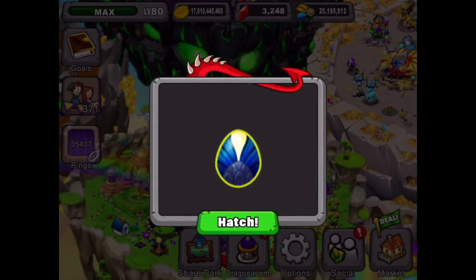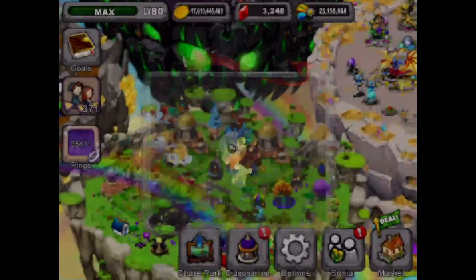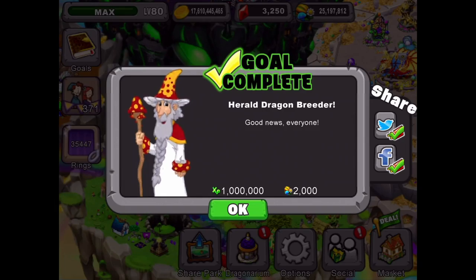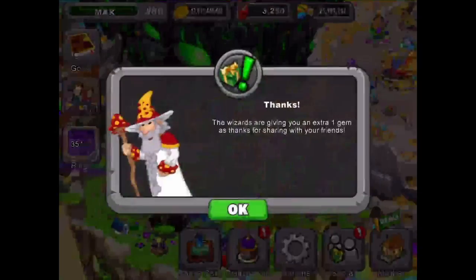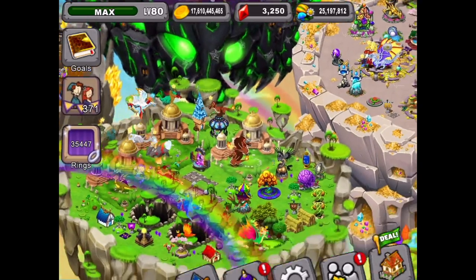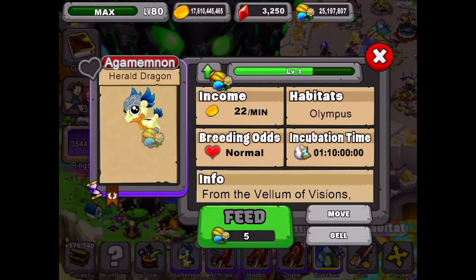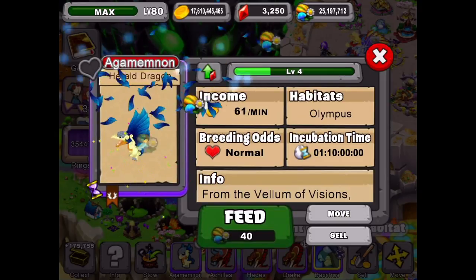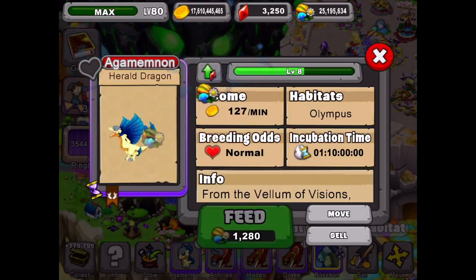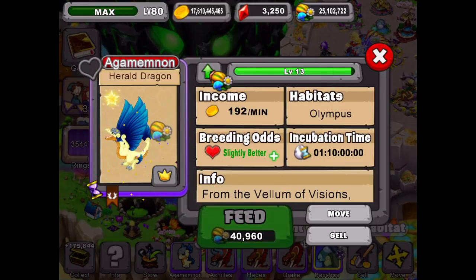Here comes our new Herald dragon - cool. We did some posts to Twitter and Facebook, get a couple of gems here. Let's go level up our new Herald dragon - here he comes, or she. Agamemnon is the name of this Herald dragon. That's quite a serious name, pretty profound if you don't say so myself.